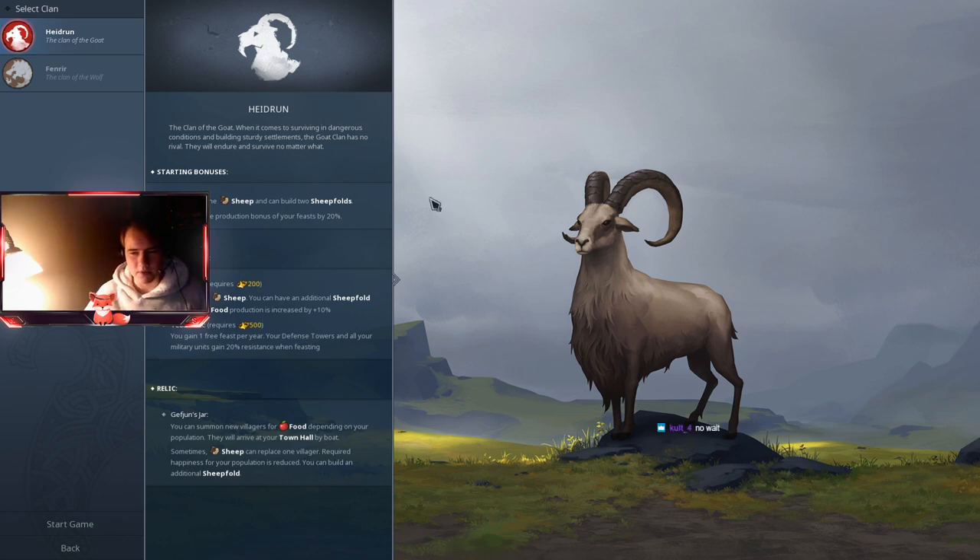You start with sheep and you can build sheepfolds to increase the production of your feast by 50 percent — that's nice. For fame bonuses, you get more sheep and you can build a third sheepfold. At 500 fame you get a bonus that is very crucial and can change the tide of the battle.